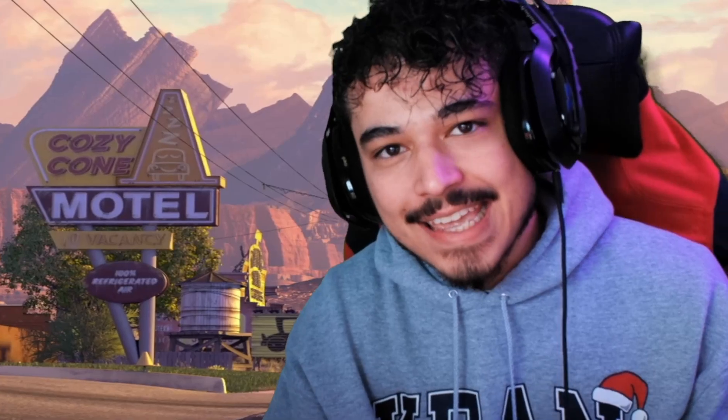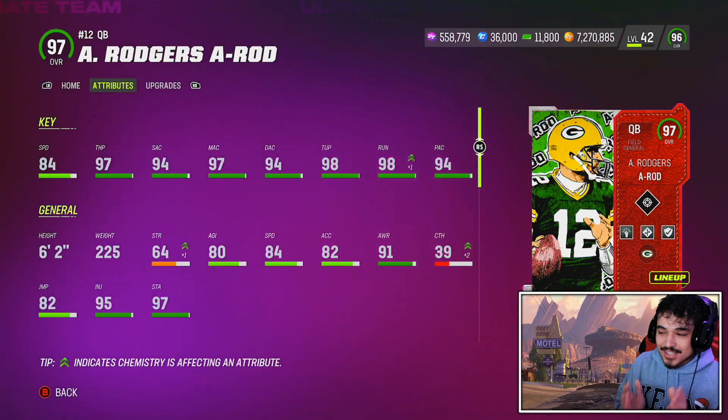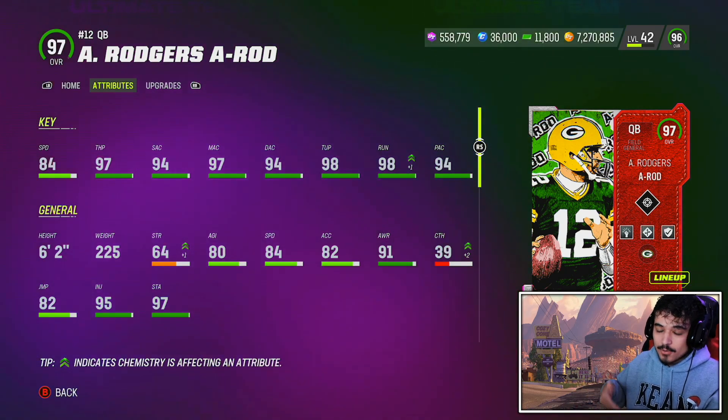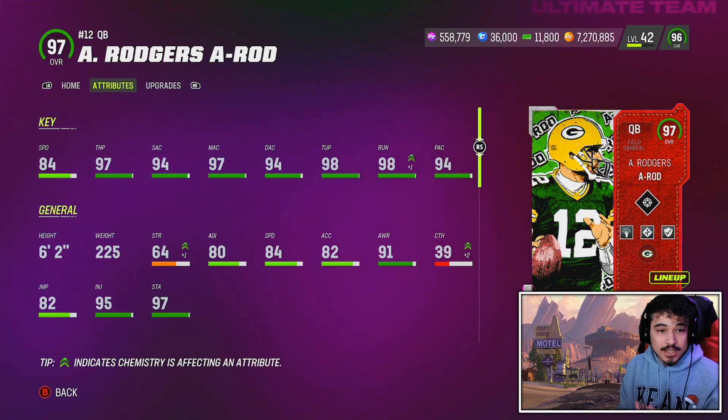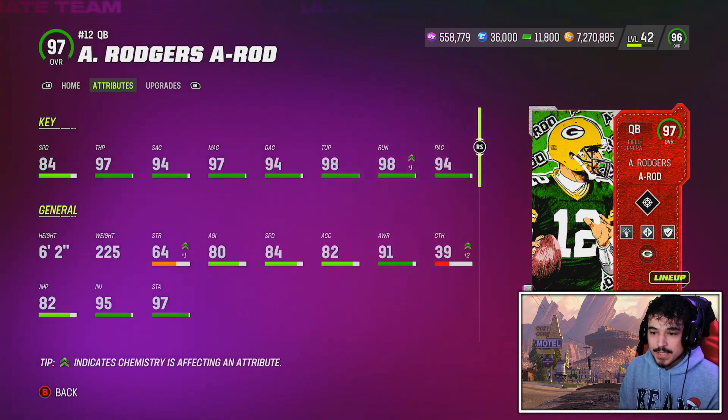What's going on guys, today we are looking at the brand new AKA Aaron Rodgers card. This card is going to be pretty interesting because we already have Joe Flacco who has Slinger 1 — he's six foot six. However, I do think Rogers is better, but it honestly is pretty close. 84 speed, great stats across the board.